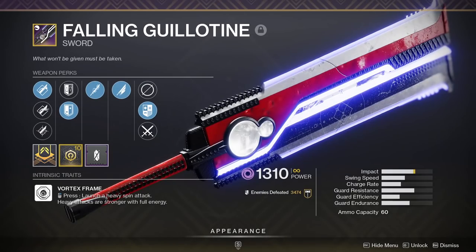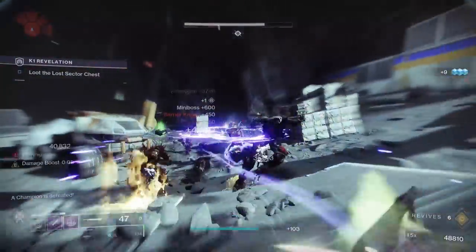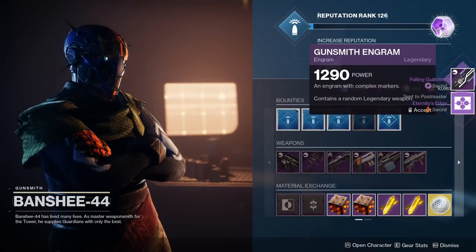Fallen Guillotine is the go-to legendary option for close-range damage — even after a bunch of tuning, this thing still hits like a truck and it has one of the sickest heavy attacks in the game. You can snag one for yourself as a world drop or by turning in tokens to Banshee-44 in the Tower.